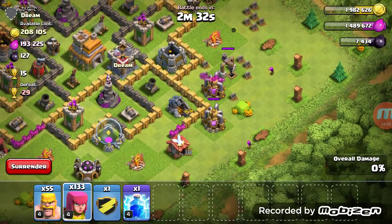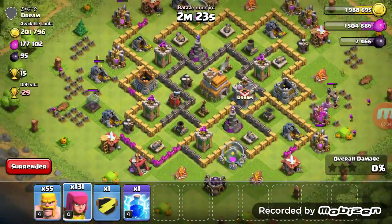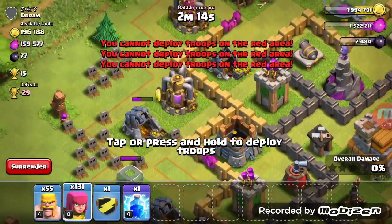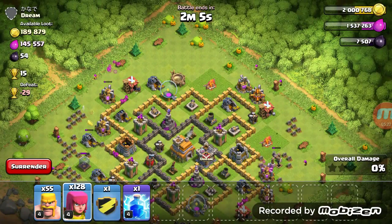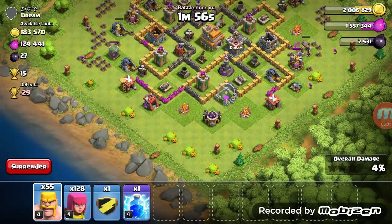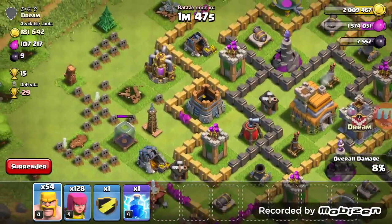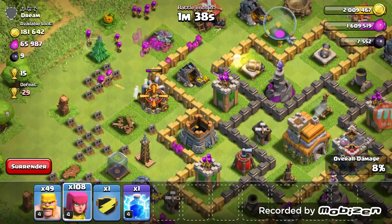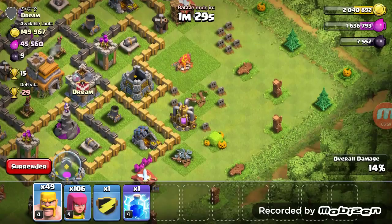I'm going to put more than one troop on buildings that need it, like this elixir storage which is protected by an archer tower — if we attack it directly our troops will die. So I'll wait until they destroy everything and then continue the raid. I'm placing a few barbarians here to take out that gold storage and gold mine, and a few more over here. That one mine is giving us a lot of gold.